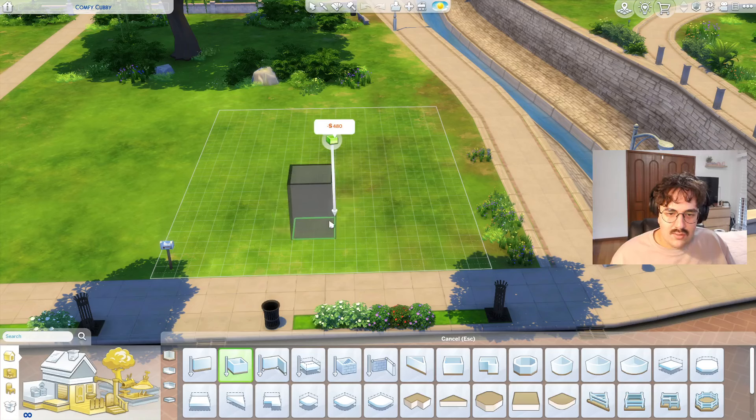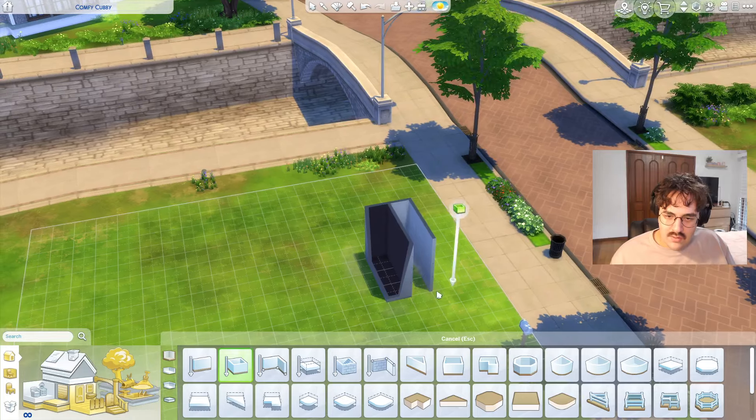The build mode in the Sims 4 is a lot easier than the Sims 2, which is going to be exciting. I'm not really stressed too much about trying to make it look good — I just want to make it a nice, functional space. Maybe we could do a little cheeky entry, like a three-tile-wide entry.